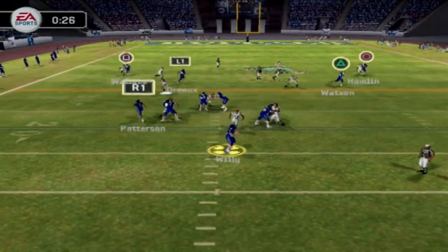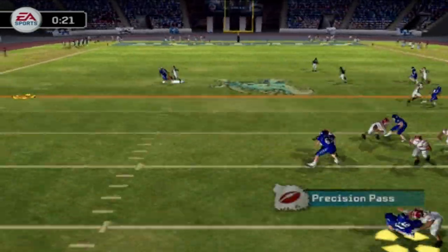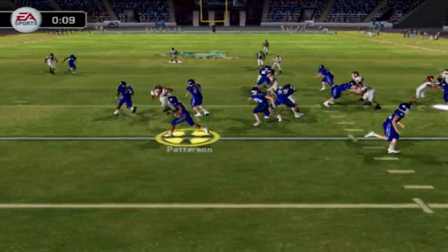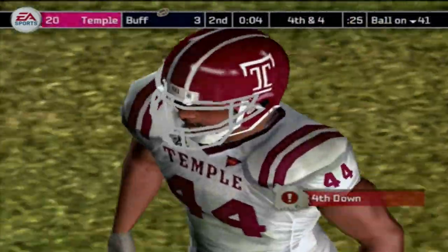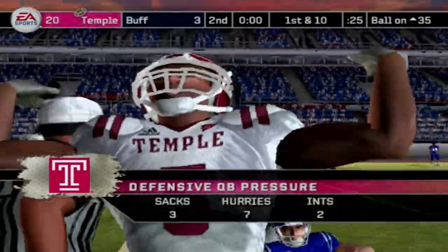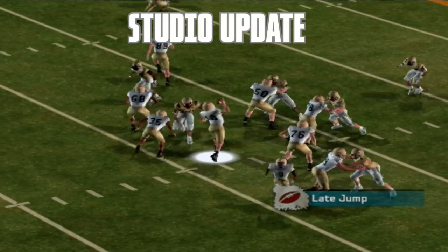Willie throws right side to Watson and we still have all three timeouts, but we get hit on the play and then get a holding call by Coughlin. With 10 seconds to go we just run it with Patterson, who actually gets a decent gain. We try the Hail Mary but Willie gets brought down for a sack — technically a turnover on downs — and the half ends. We're down 20 to 3 against the team supposedly going to be the worst in college football.